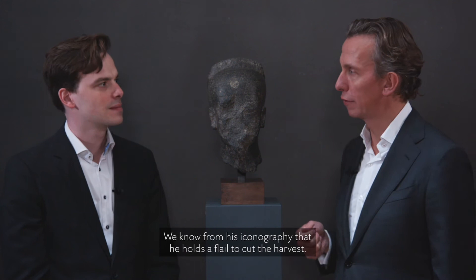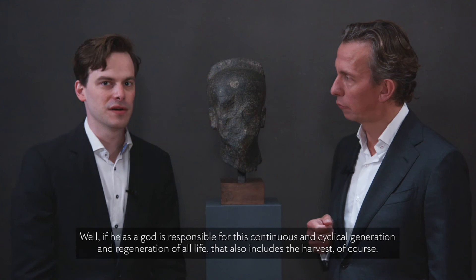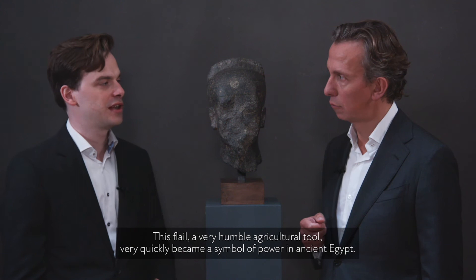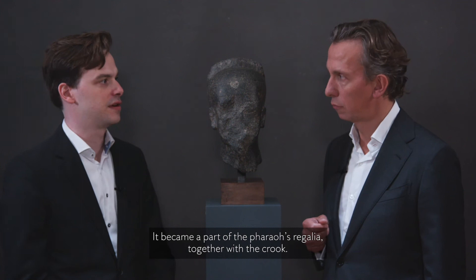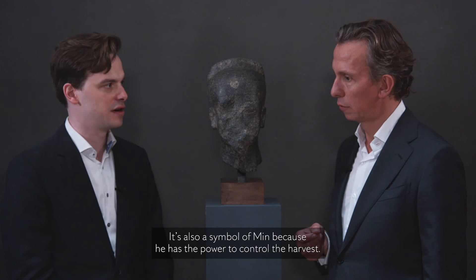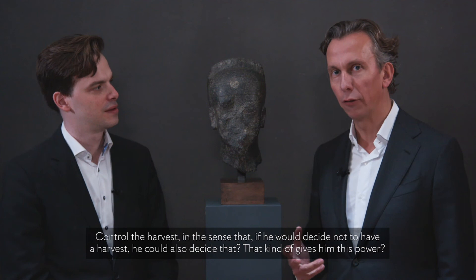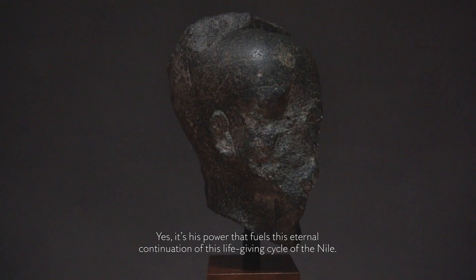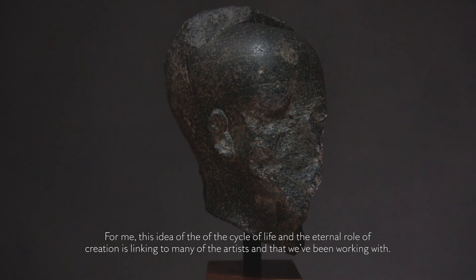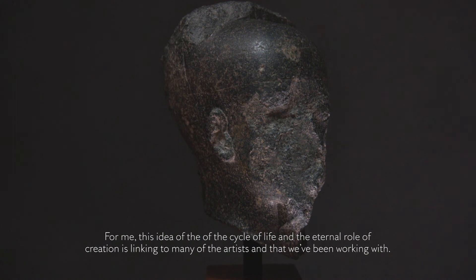Min also holds a flail to cut the harvest. As a god responsible for the continuous and cyclical generation and regeneration of all life, that naturally includes the harvest. This humble agricultural tool very quickly became a symbol of power in ancient Egypt, becoming part of the pharaoh's regalia together with the crook. The crook and flail are recognizable from pharaoh's statues, but it's also a symbol of Min because he has the power to control — or withhold — the harvest. It is his power that fuels the eternal continuation of this life-giving cycle of the Nile.